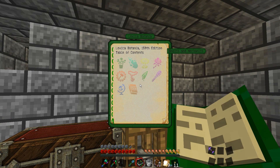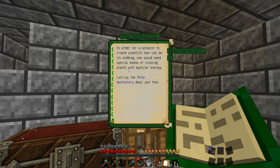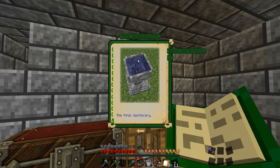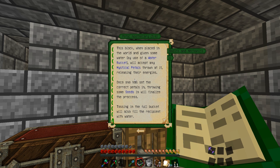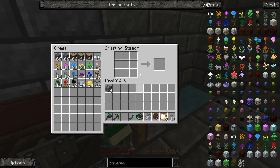The first things we're going to need when we start this project are living stone and living rock. In order to get that, we're going to need to make, first of all, a petal apothecary. The petal apothecary is where you do 90% of the crafting for Botania, and it's going to require a bucket of water, some mystical petals, and some seeds depending on what we want to make. The petal apothecary itself just requires some cobblestone, a couple of cobblestone slabs, and any type of mystical leaf. So let's go ahead and get that made.